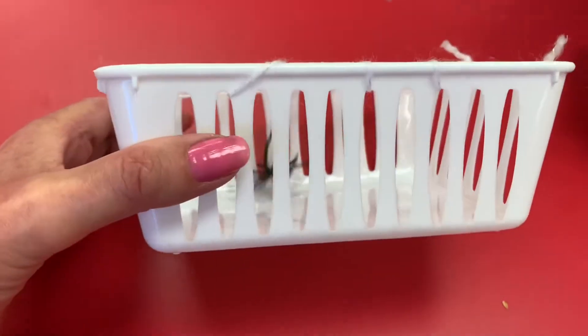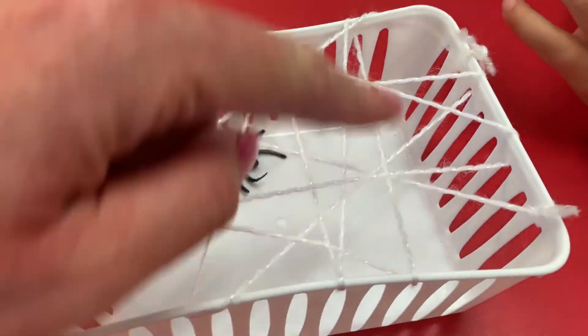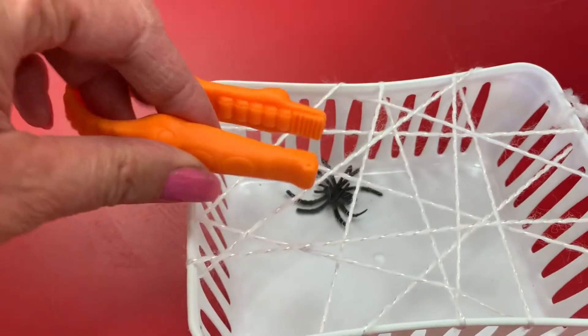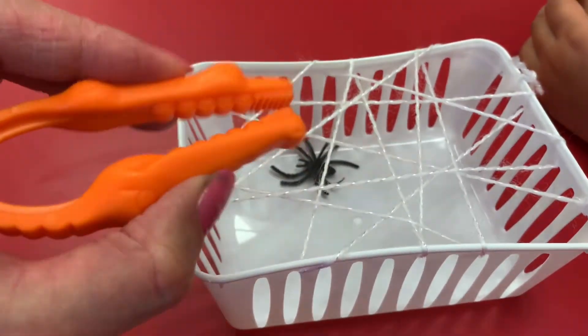The next activity is just a container from the dollar store, and I strung some string to make a spider web. I gave each of the children some tweezers, so they're going to practice rescuing the spider using the tweezers.